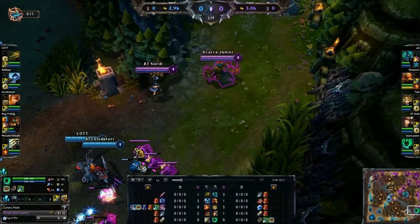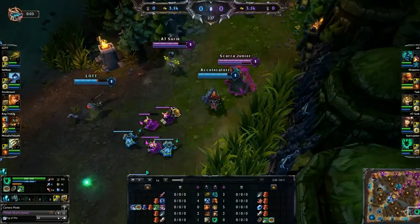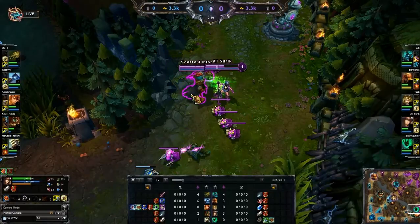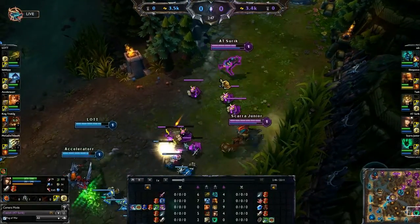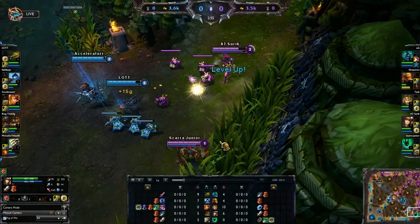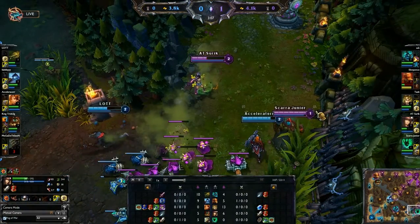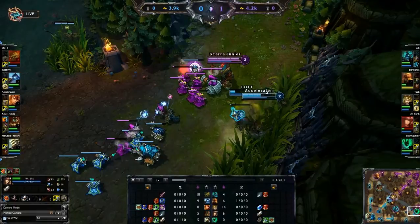I chose Death Sentence first because you want that early game presence. Even when versus someone like Leona, you want that early game presence. They went on us immediately — Twitch went ham on Caitlyn, took a bad trade, got like three autos off, and Expunge took out pretty much half of Caitlyn's damage. Fortunately she went Long Sword and two pots so she can recuperate. Versus this team comp you always want to auto attack Twitch without being caught out by Leona.